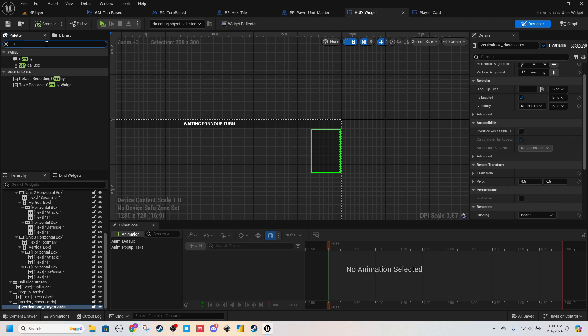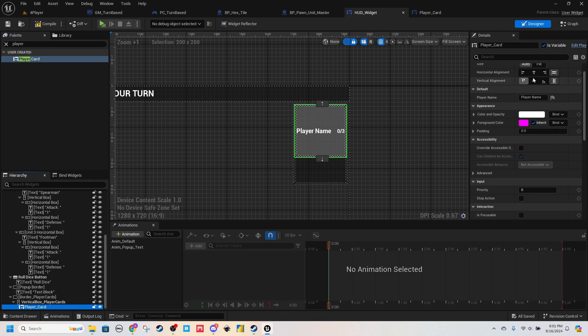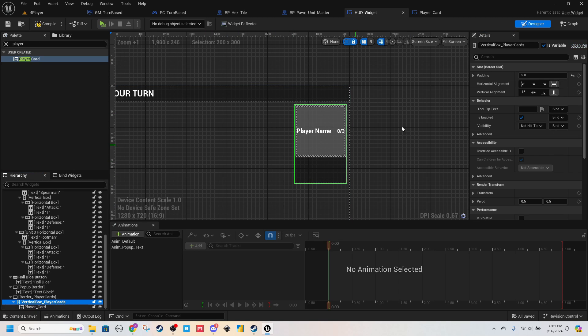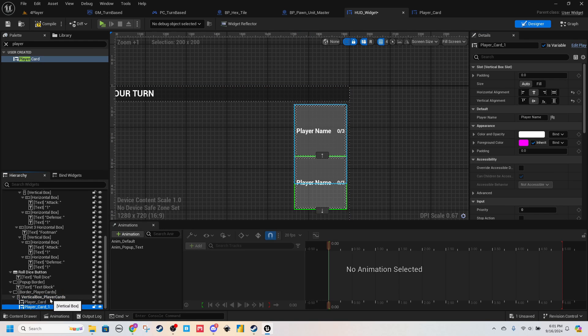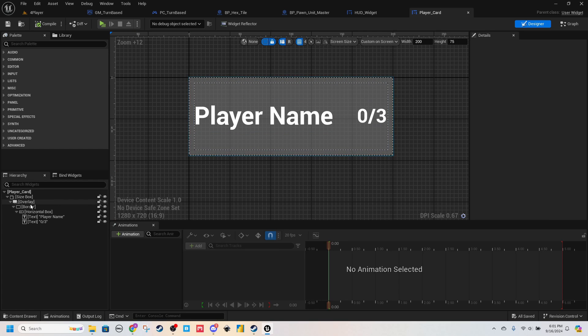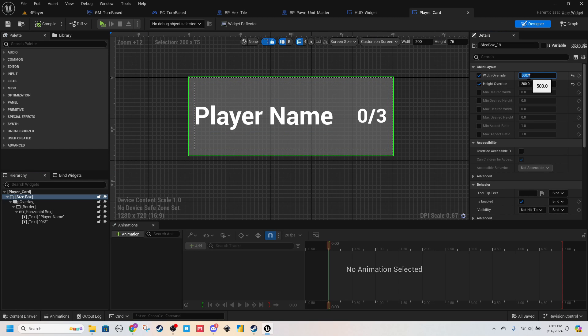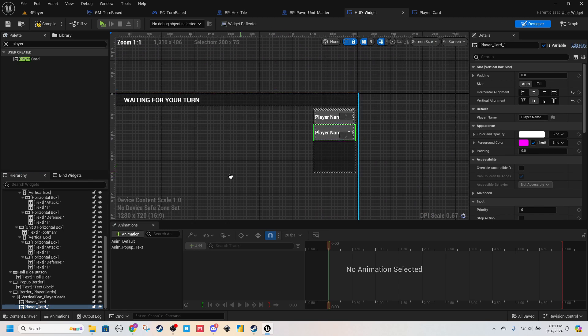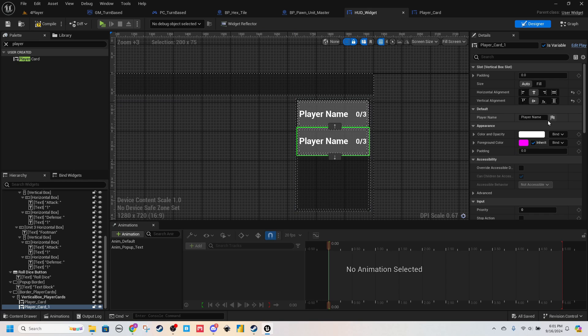So what we'll do now is every time a player logs in, we'll create their Player Card and it'll populate here. If we drop Player Cards in — here's what one would look like, and for a two-player game you'll have them like that. So I think this looks good. We can see here the Player Name. The Size Box should be 200 by 75. There — Boom. Here's what one would look like.